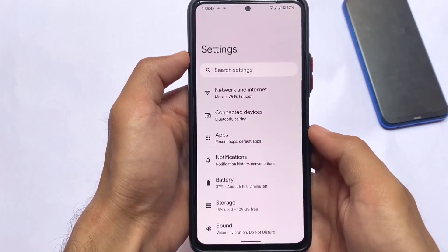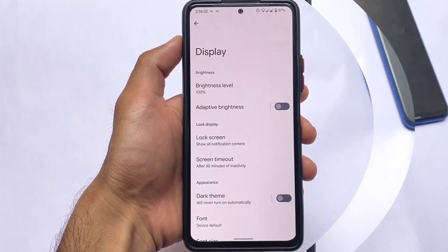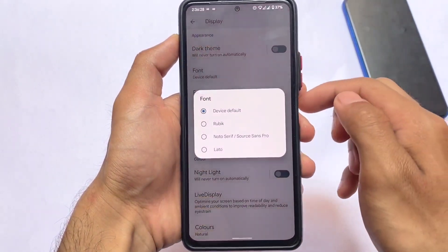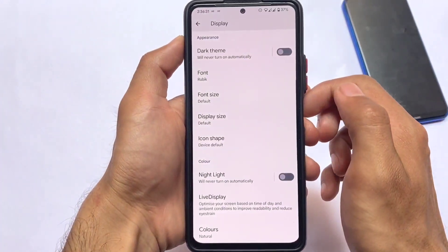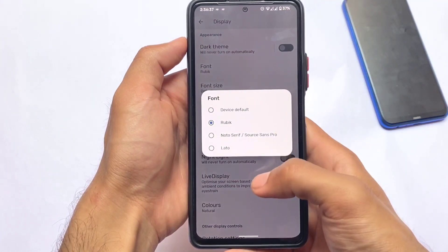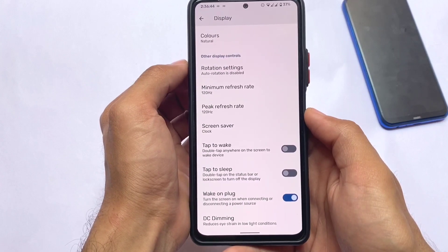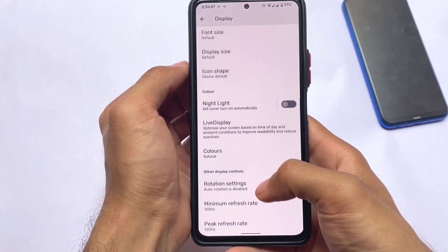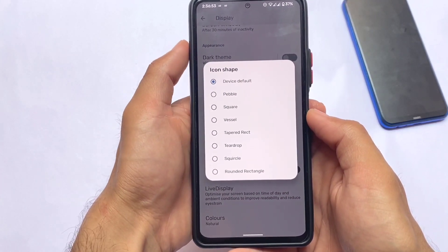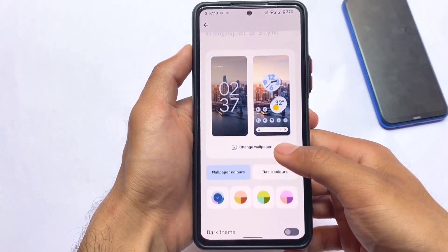Moving on to the customizations and features section — in the display section we have dark theme and font customizations. You can use Rubik fonts, Source Sans Pro, or other font options available to customize. We also have icon shape customizations and refresh rate options, if your device supports that of course. This is LineageOS 19.1 based on Android 12.1.